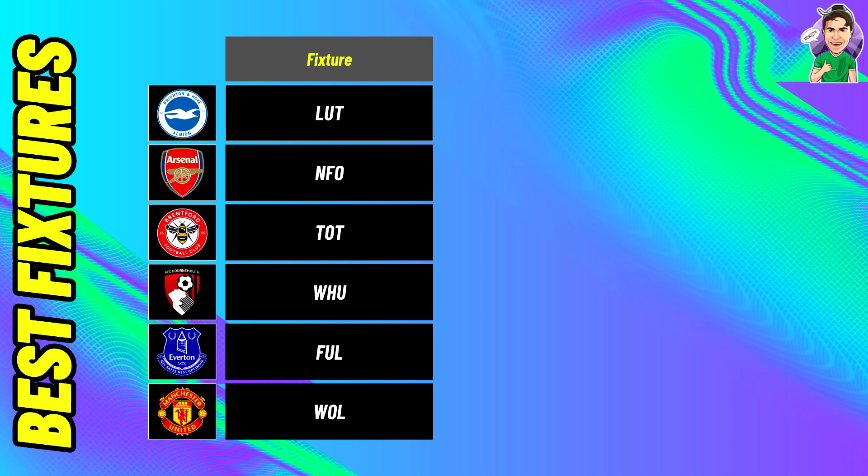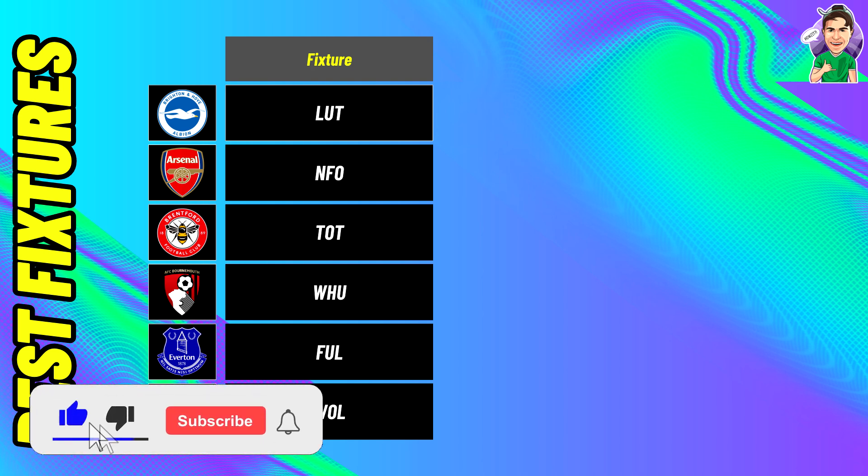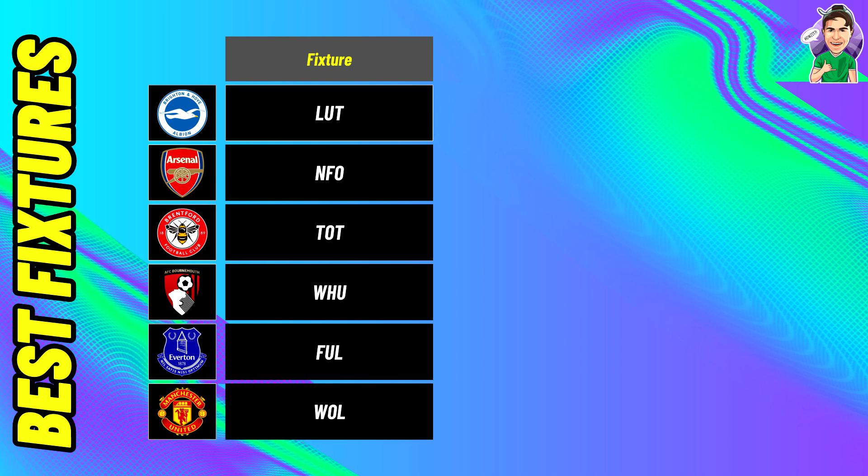Bournemouth against West Ham at home is fourth — West Ham weren't the best side last season and Bournemouth had a decent attack, though I've seen virtually no Bournemouth attackers in most people's drafts. West Ham are usually defensively assured but they've just lost Declan Rice, which will impact their defence. Fifth is Everton against Fulham — Fulham were probably the worst defence in the Prem last season conceding a bunch of XG. For now probably avoid Everton forwards until DCL shows more fitness.